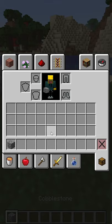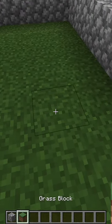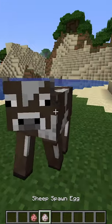This also works in creative mode, but you don't need to already have the block in your inventory. You can also middle-click on mobs in creative mode to get their spawn egg.